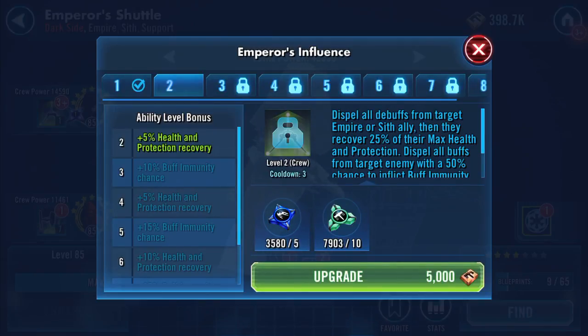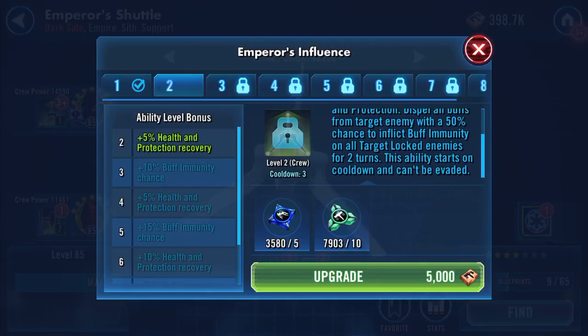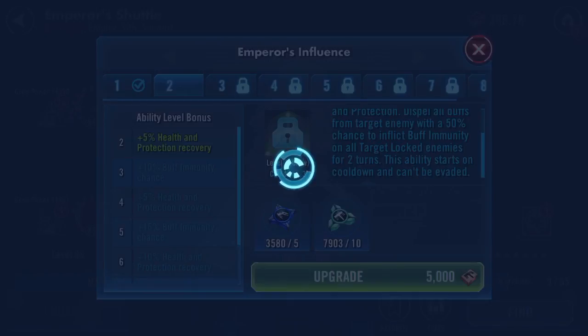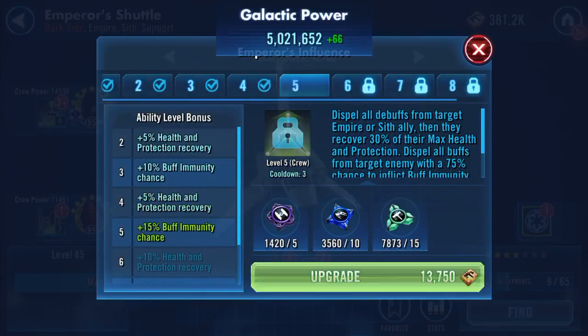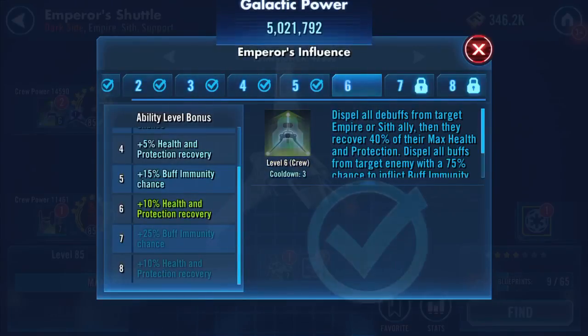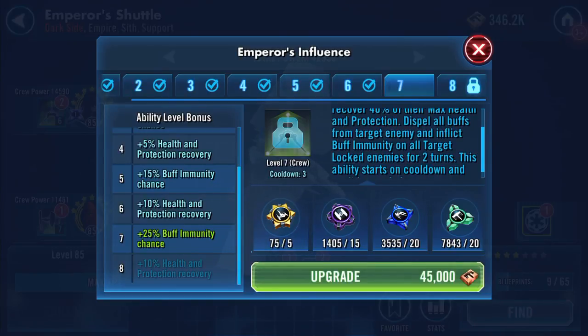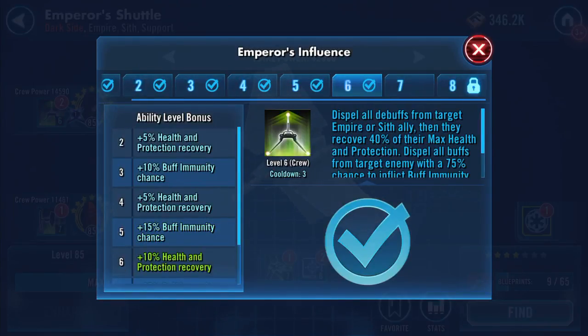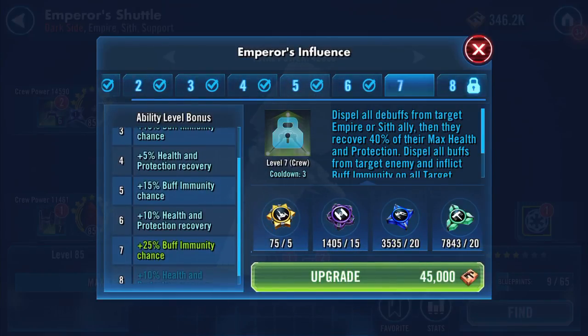We can extend that taunt duration for one if we wish — that's the Royal Guard element. What's Palps do? Dispel all debuffs from target empire or Sith ally, then they recover 25% of their max health and protection. Dispel all buffs from target enemy with a 50% chance to inflict buff immunity on all target locked enemies for two turns. This ability starts on cooldown and can't be evaded. So these numbers are going to increase — let's just bump these up. With this one here, dispel all debuffs from target empire or Sith ally, then they recover 40% of their max health and protection, plus 25% buff immunity chance.